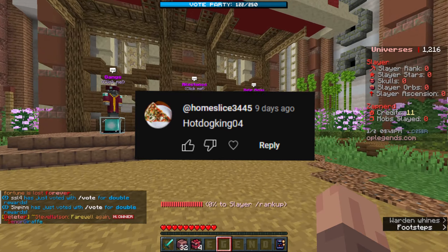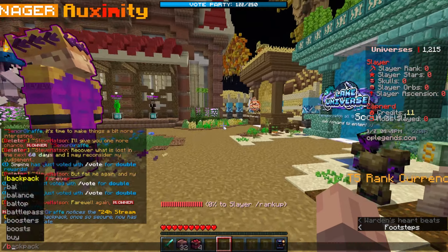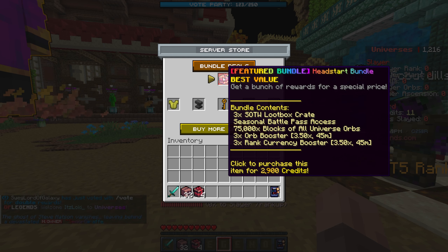We're doing a 1,000 credits giveaway. If you don't know what that is, it's equivalent to about 10 real-life dollars, and you can use credits to buy things like ranks and even cool bundles.